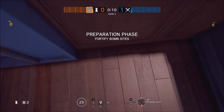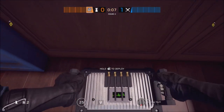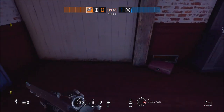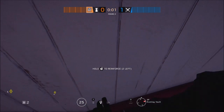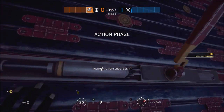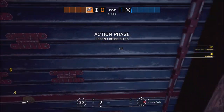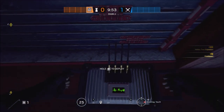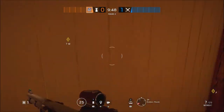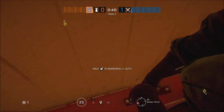Moving on to Mute then. You're gonna start off by placing your first Mute jammer in vault, just behind the reinforced vault door — this should stop a Twitch drone from getting through. Then you're gonna reinforce that single panel in the vault before placing a Mute jammer on the right hand side. This will hopefully stop a Thermite or Hibana and a Twitch drone entering through the drone hole.